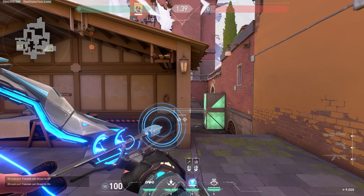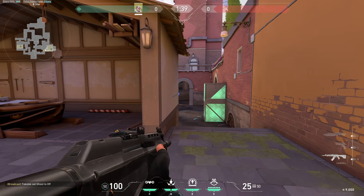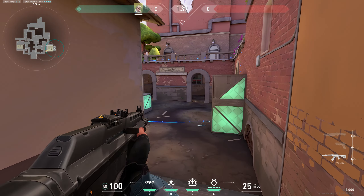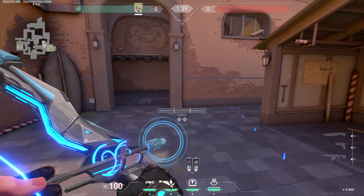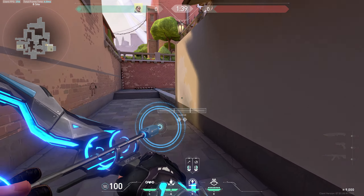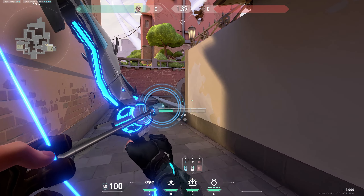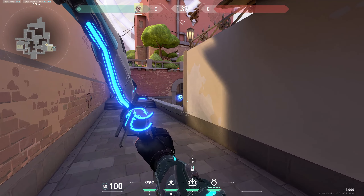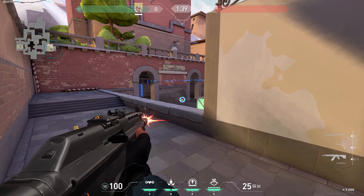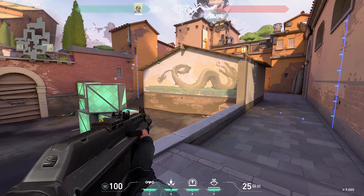The first lineup I'm going to show you: you're going to hug the back of the wall, and then you're going to look right down at that little design right there, do double bounce, full charge. It will confirm, and I swear every time that I do this lineup it at least gets one tick off, and it'll show you if they're going B. This entirely clears the entrance to B main, and it will also clear this box here. Let me show you, so it lands right there.